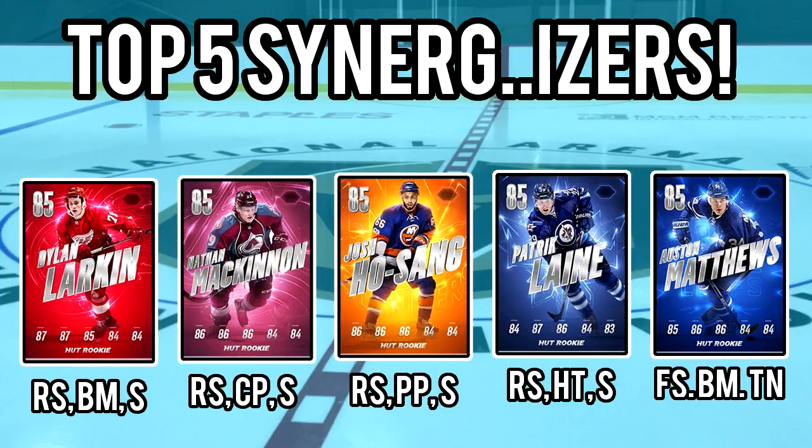After that we have the top five synergizers — these are the five rookies with the best synergies based on the synergy rankings I did earlier. Rakeskay, Silky Smooth, and Thread the Needle are pretty good synergies. And so here we have Larkin, McKinnon, Hosang, Lane, and Matthews.